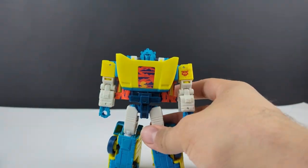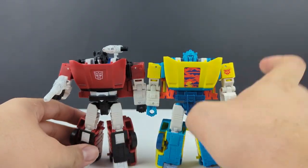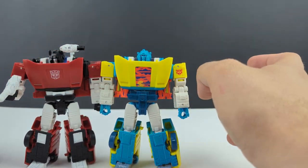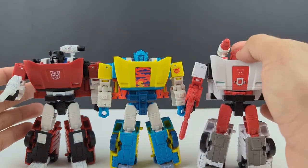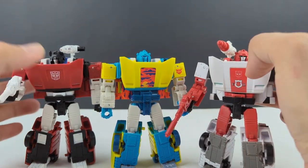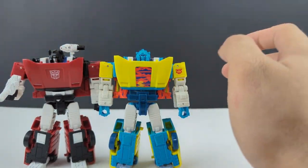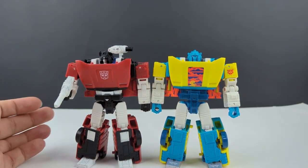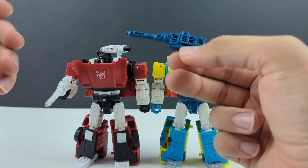Here he is with the Kingdom Sideswipe. And just to show — let's talk about the head. There he is with Red Alert. So you can see he does have the more Red Alert style head. But everything else is as it's always been with this mold for the Lambo Brothers, or I guess just Lambos.